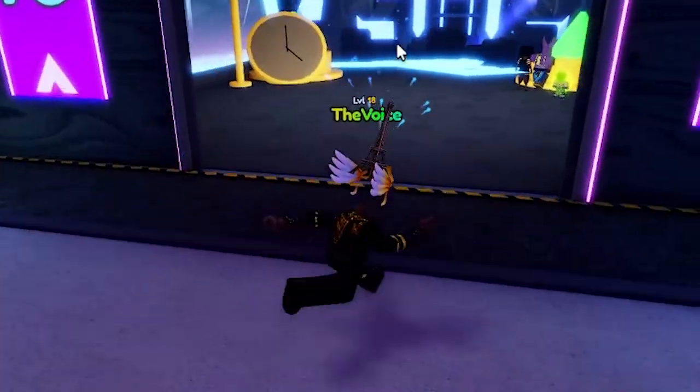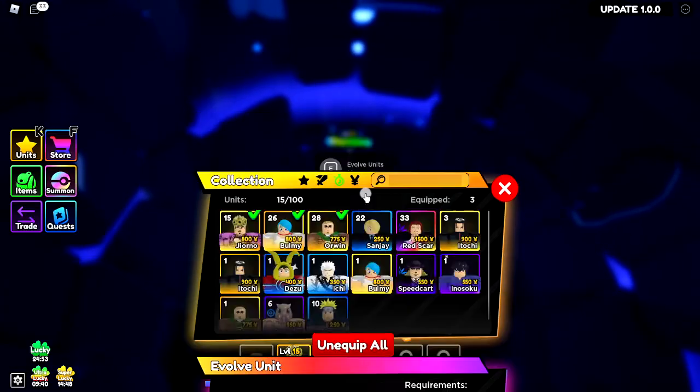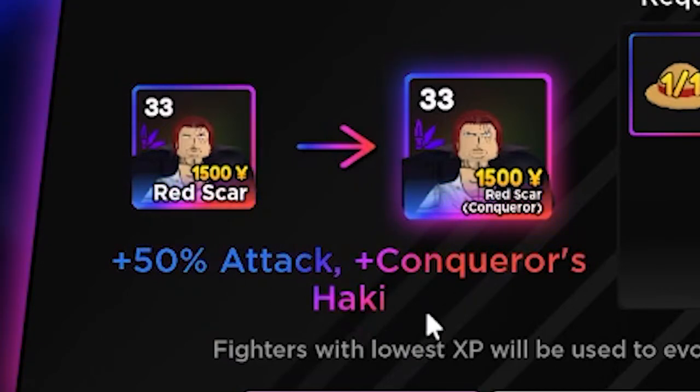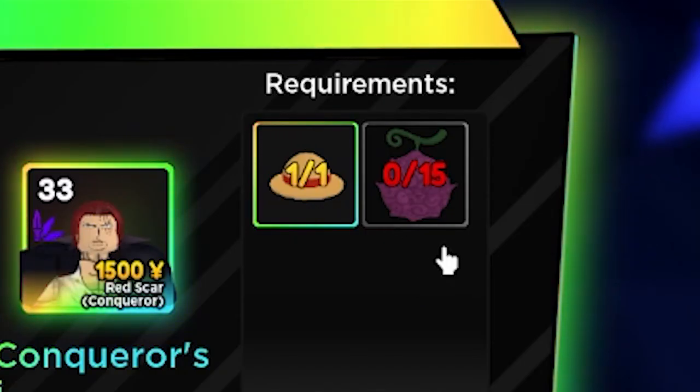Cause literally when I seen this, when it was with Broly, I was like, what the fuck — Big Red Scar evolved! Look at this: 50% attack plus Conqueror's Haki, and we also need 15 Devil Fruits.